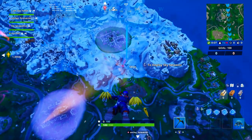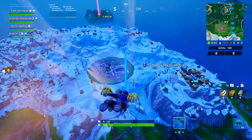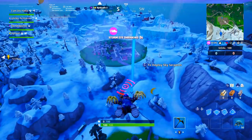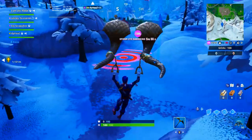A new set of bullseye challenges are out, and now it requires you to go ahead and land on three different bullseyes. These are the three locations of the bullseyes — very simple to get. Make sure that you guys do actually land on them, not just jumping, but actually gliding. Going to Team Rumble is the easiest way to get this challenge.